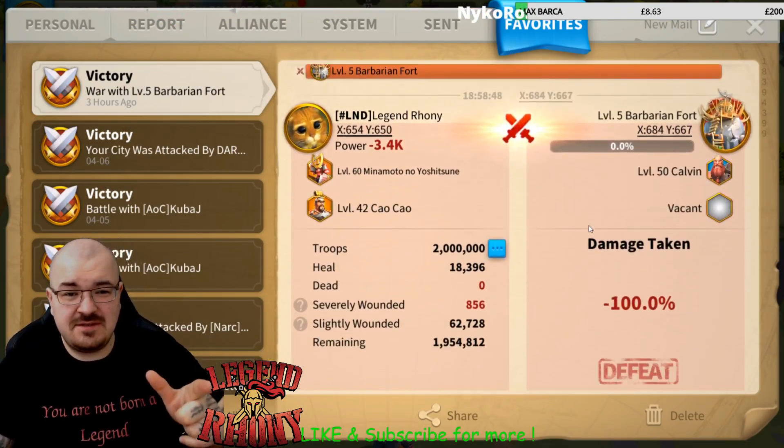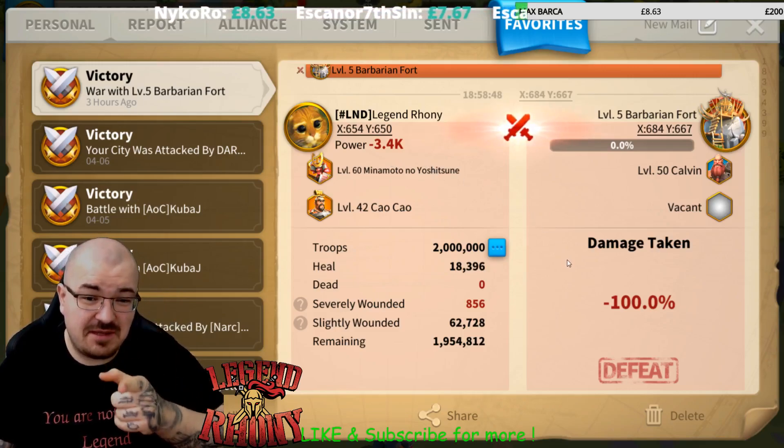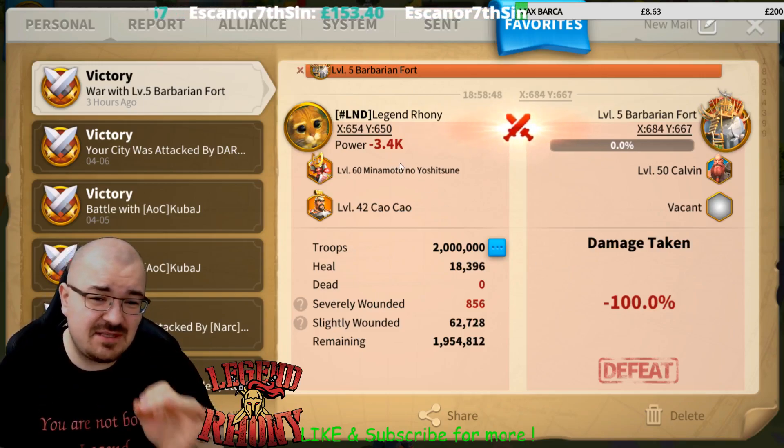First thing — this is the lowest power Barbarian Fort I have ever done. 3.4K. I haven't seen lower.